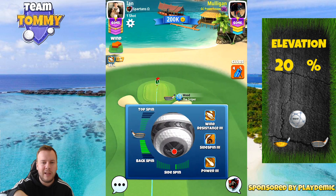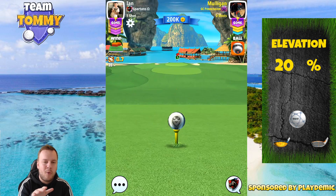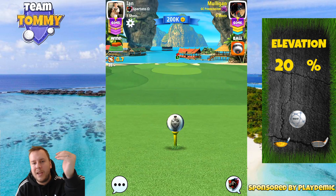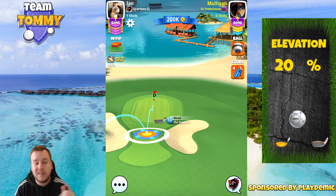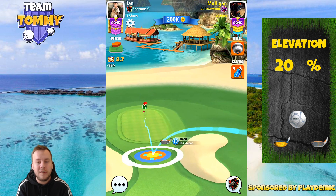We use the downhill slope on the fairway to have a more flat bounce instead of getting a high bounce, if we aim further back — as our opponent is doing, as you can see on the ball guideline. In the end, good chance.